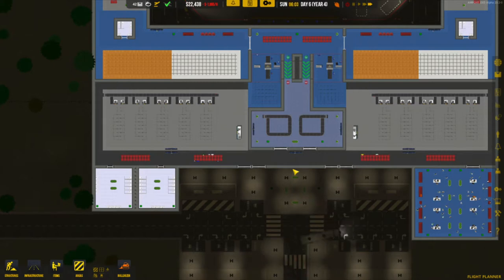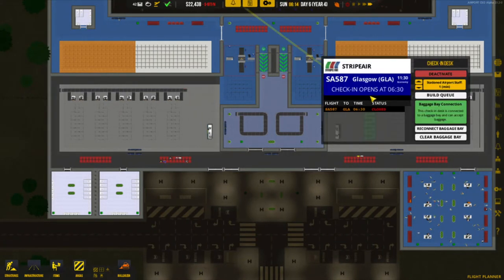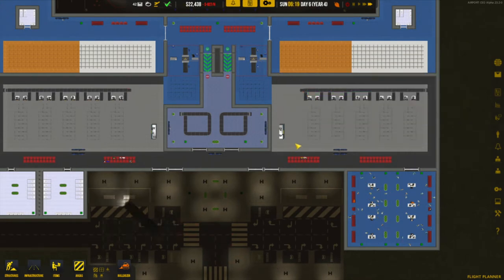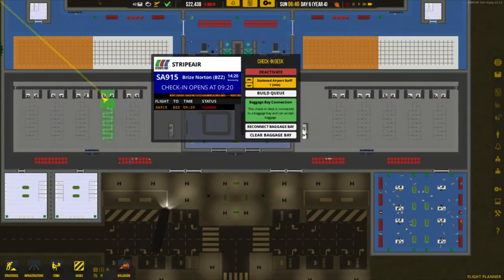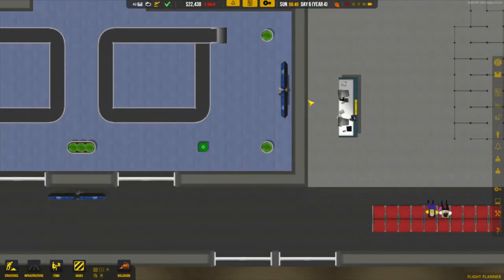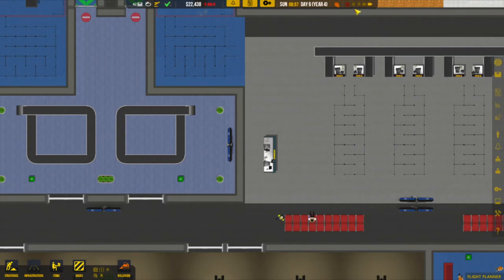There should be passengers coming in to drop off their baggage — and there are some passengers there. I don't know what gate they're on — looks like that one. People are already sitting down. If we go through here, we can see when check-in opens. This check-in opens at 6:30 — that should be open. But wait, we have no staff! We have no airport staff!